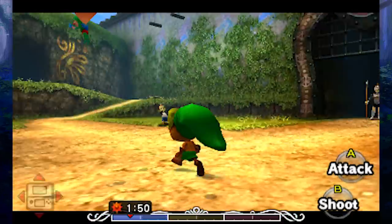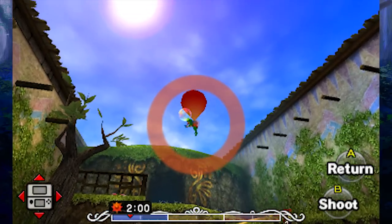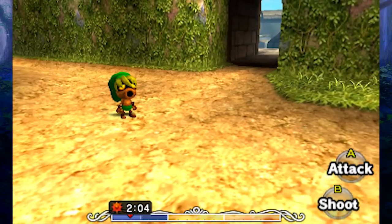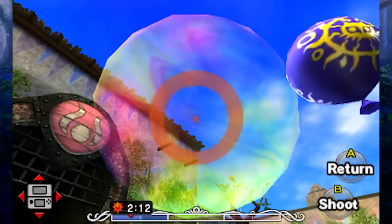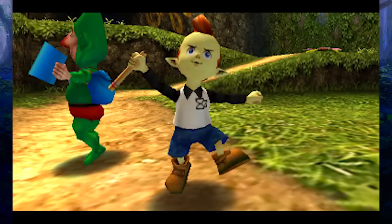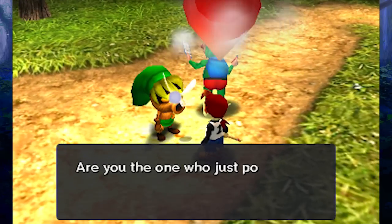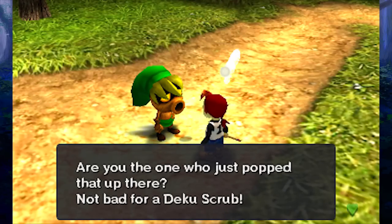Now that we have the bubble ability, we can actually use the gyro to aim. We can aim this with the gyro or the control stick — it's actually easier to aim by moving the system around. There we go — we hit that. Wrong balloon, but we did shoot down Tingle! So if we ever need to get Tingle, that's how we're gonna do it. Hello Jim! Tingle's going back up in the sky — how did he power that? With farts or something?